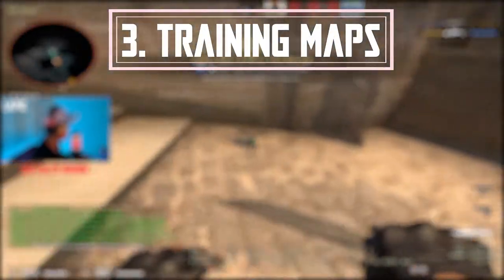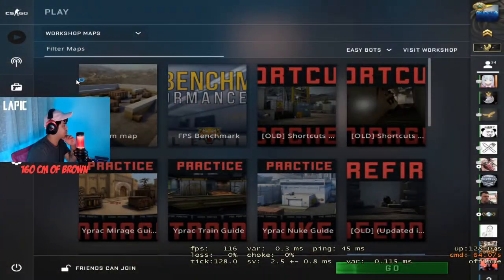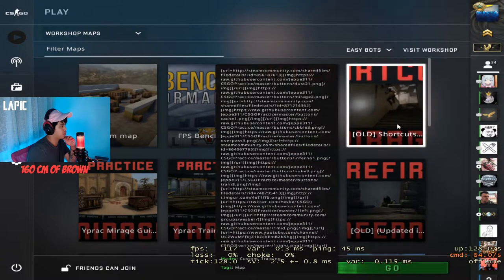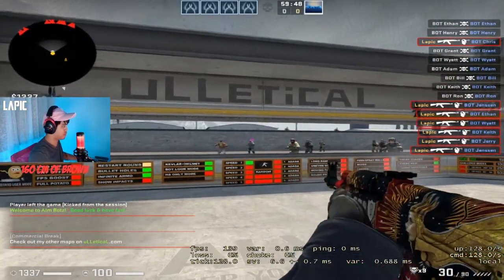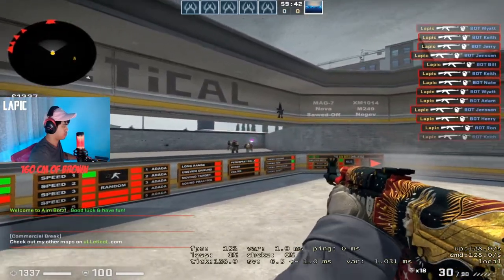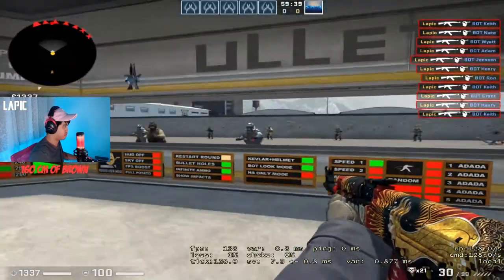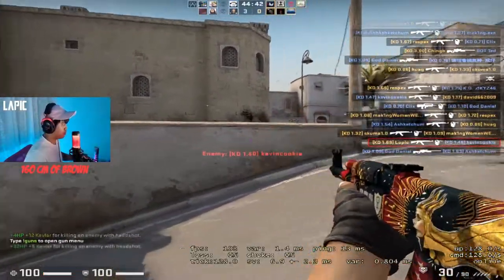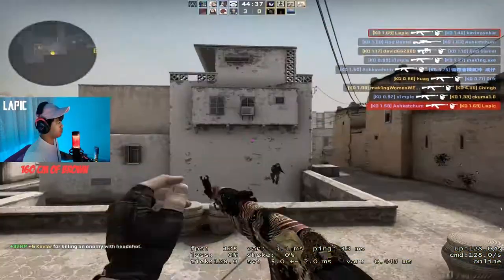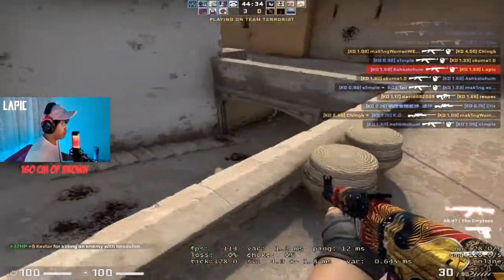Tip number three: download community-made training maps. Stand on any spot and aim at the heads of bots as fast as you can. How long you train on these aim maps depends on you, but it will benefit you either way. Once you've gotten tired of aim maps, get onto a free-for-all community server and start training with real people. Instead of bots standing still, you're matched against real players — it can get hectic but it'll help with your reaction time, flicks, guns, and movement.